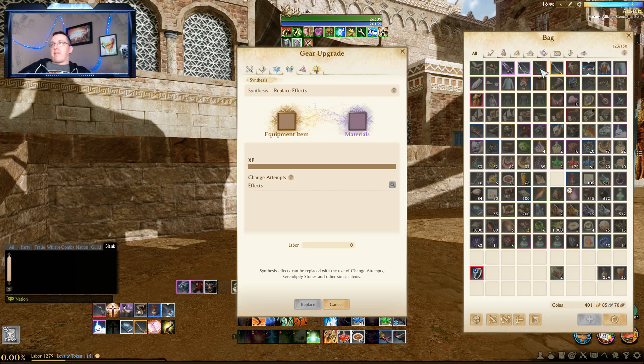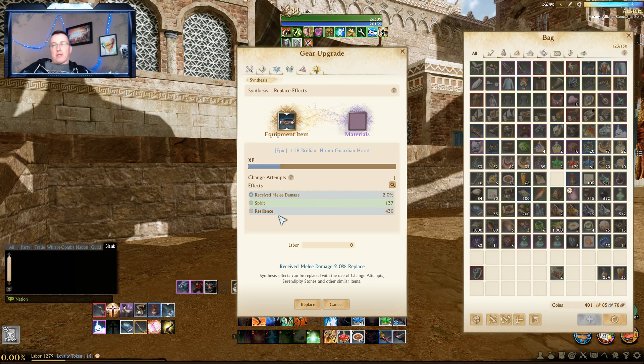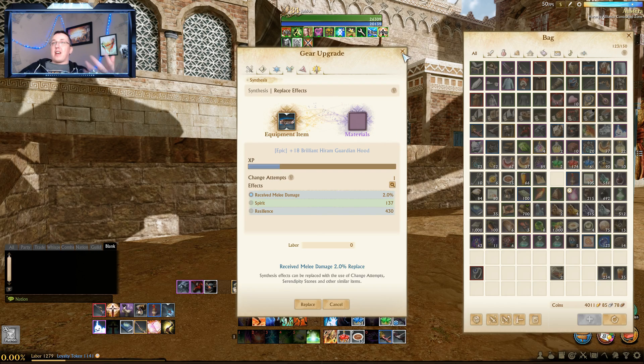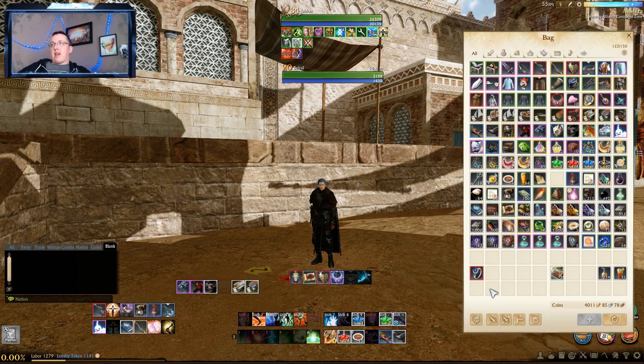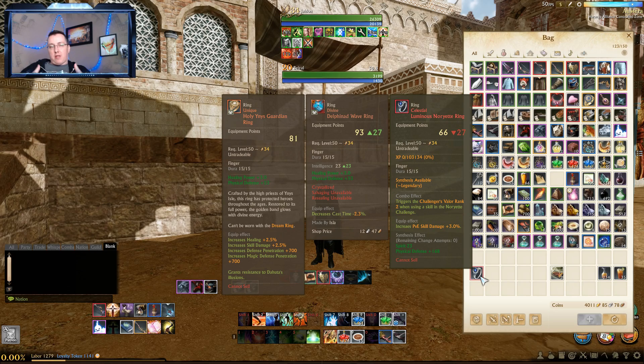I can actually show you. If I come up here and throw in my Hiram piece, I have no stone up here — I'm not about to level it — but I have one change attempt. I could, in fact, click this and try to replace one of these stats. So it's like having a serendipity stone preloaded into the item, but you don't have to include anything — you can just come in here to Replace Effects as long as you have change attempts on it. This is nice because as you're leveling up something — specifically the Noyette rings — if you start off with Spirit like I did, you don't have anything to roll off those previous opportunities, which would have been lost. Now we get to store those until we have that second or third stat and they're actually useful.